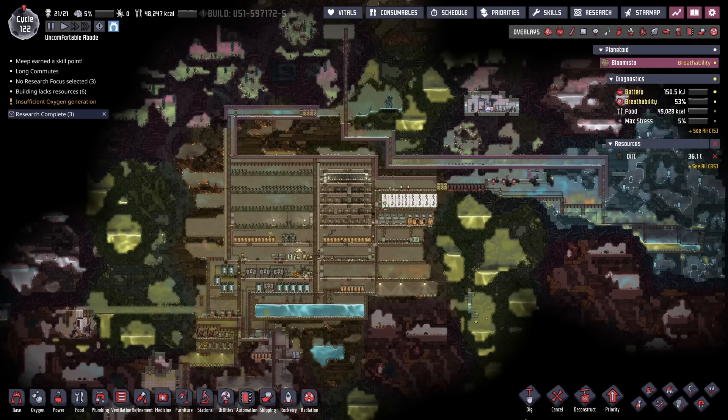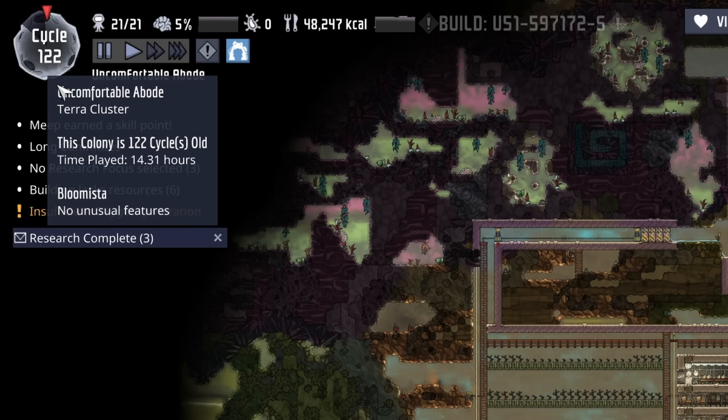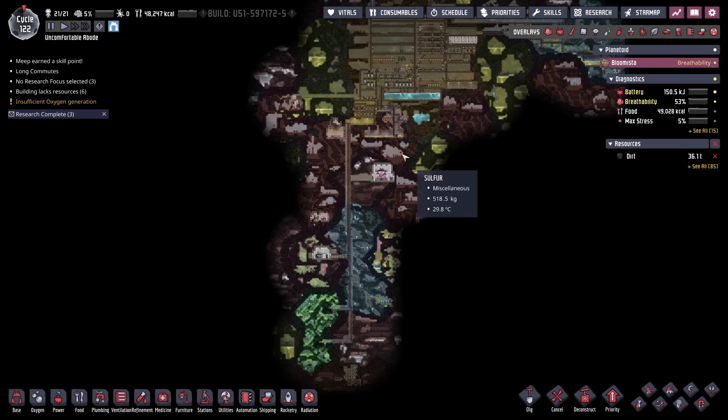My friend Who Knows Yo is not a very experienced Oxygen Not Included player, and some of this playthrough was a little tongue-in-cheek, but I think there's a pretty good learning opportunity here, especially for newer players. For instance, we're 122 cycles in and other than this one shaft, we haven't done much exploration in and around the colony.